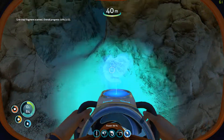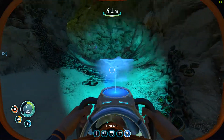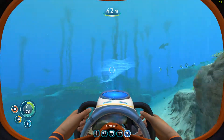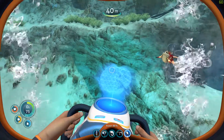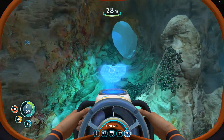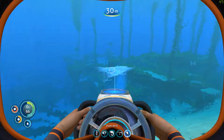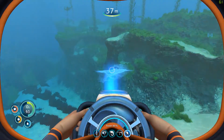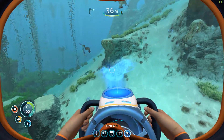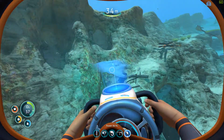I always forget that right-click is the button to move forward. The Sea Glide makes things so much easier — God bless. Go away! The whole area is so dangerous.